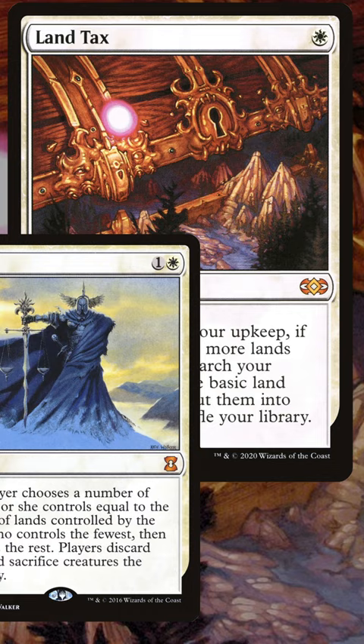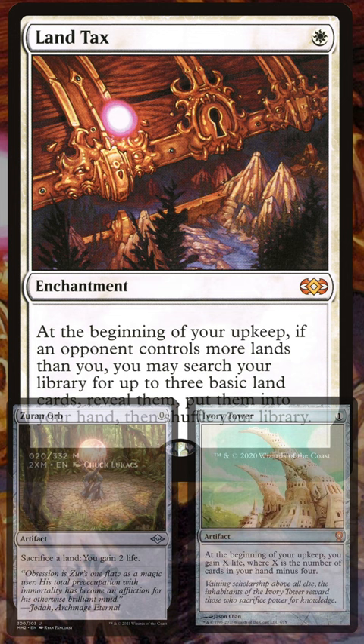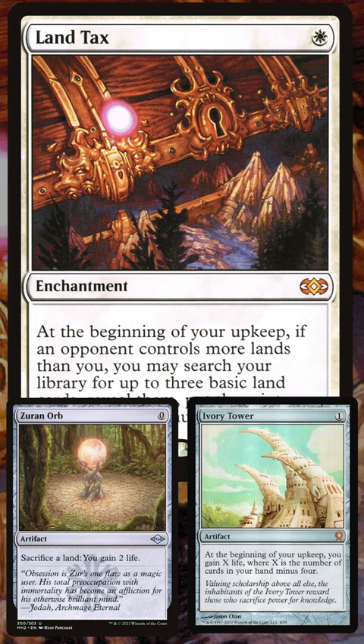It also is excellent alongside Ivory Tower or Zirin Orb. Each of these lets you gain life off of all those extra lands — Ivory Tower because it gains you life when you have a lot of cards in your hand, and Zirin Orb because you can sacrifice lands to gain life.